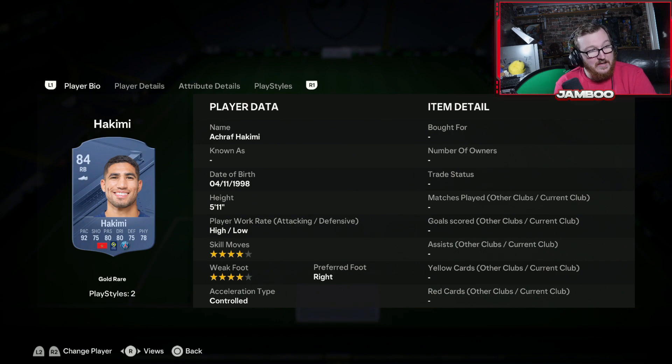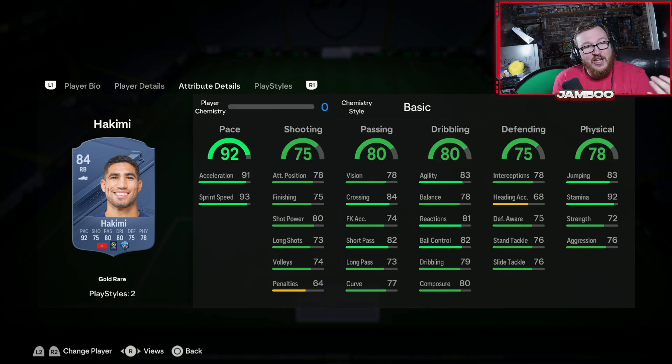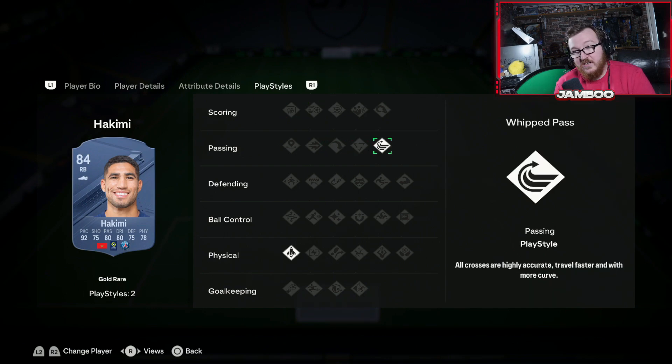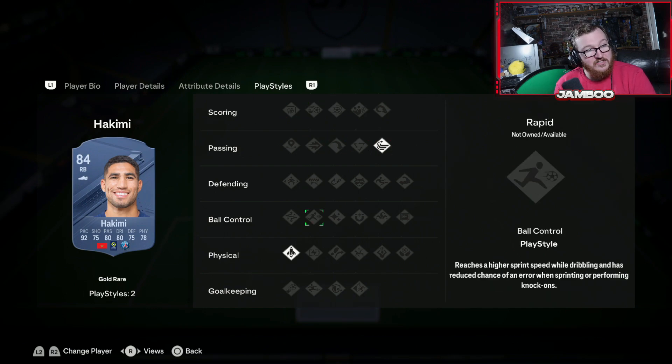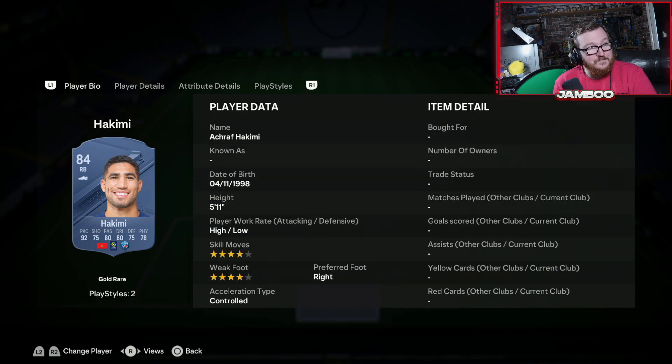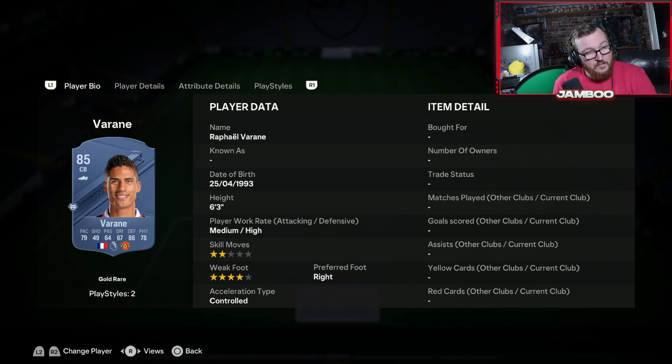We then have Hakimi, so that full PSG back line is right there ready to use. Four star, four star on Hakimi. He's like Davies in a way — just rapid and good on the ball — but with Hakimi you've also got really good finishing. One of the better fullbacks in the game for sure. He has the Whipped Pass playstyle and Quick Step, making him a very solid option.